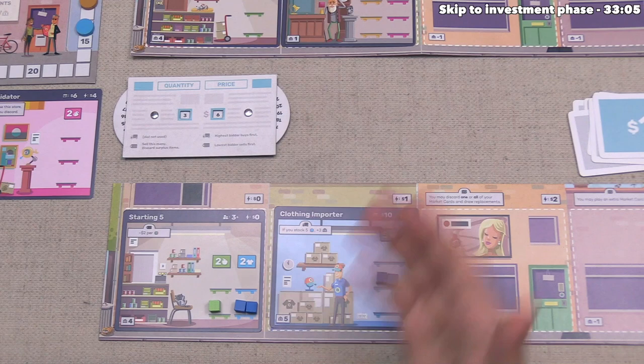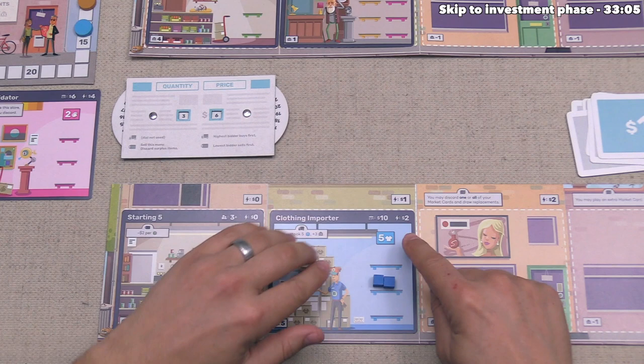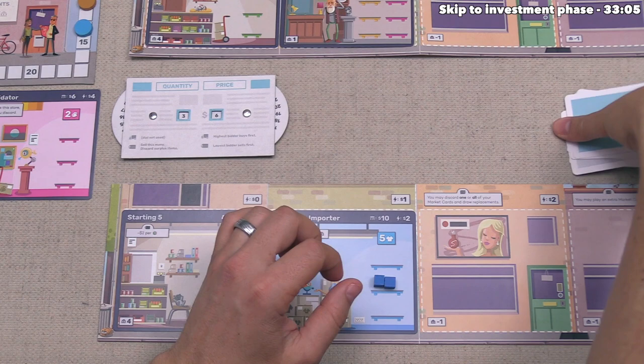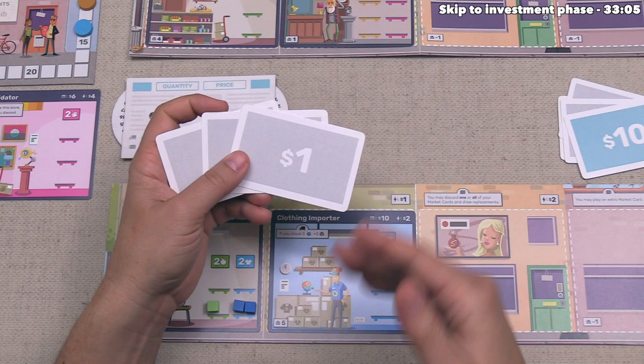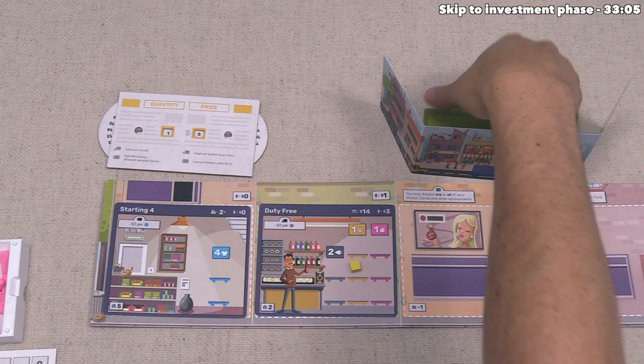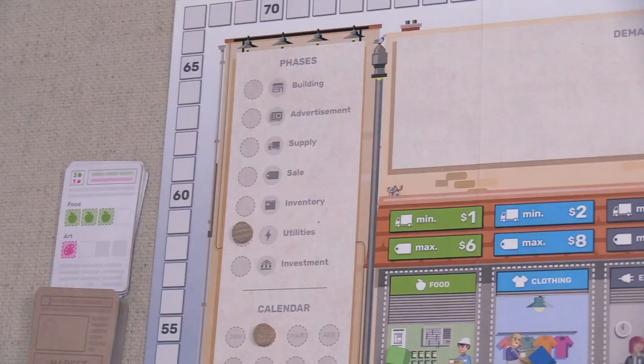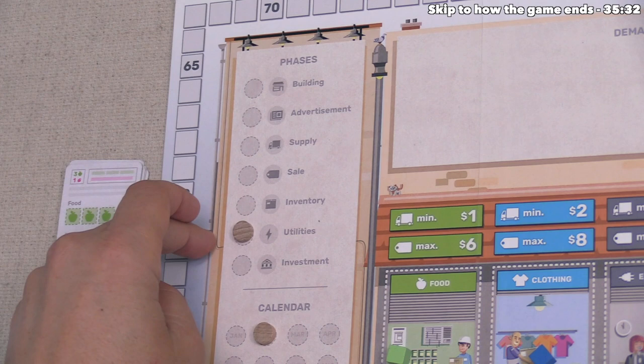Now it's the utilities phase. We add up the utility cost on all our buildings plus any cost listed on our storefront. Our starting building costs $0, the clothing importer costs $2, plus $1 for the storefront — we owe $3. Red owes $3 plus $1, or $4. Orange also owes $4. If you can't pay, you take debt tokens. As you gain more storefronts, the base utility cost increases for each new one.